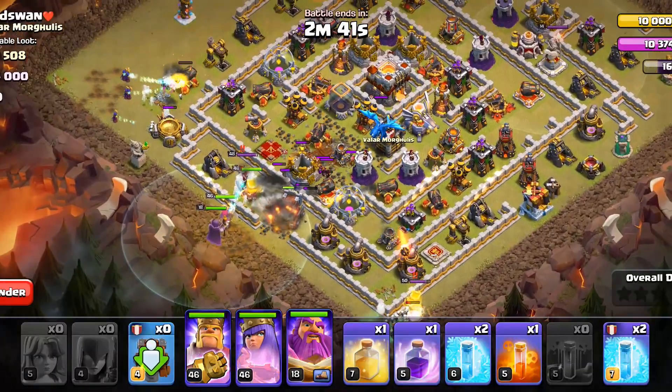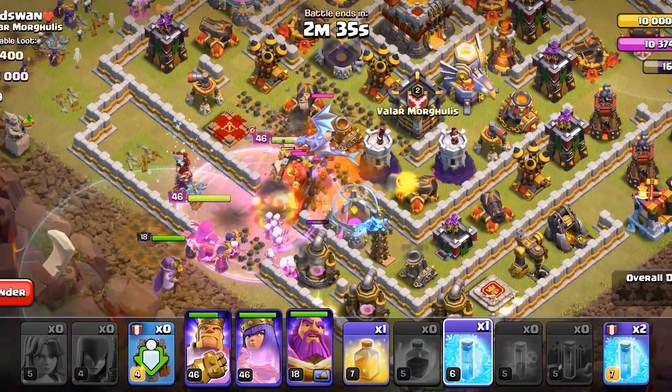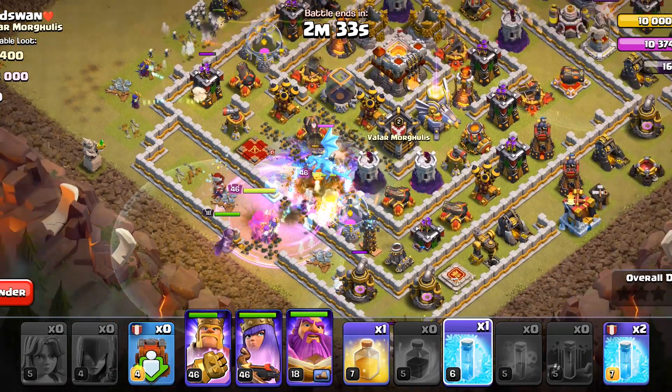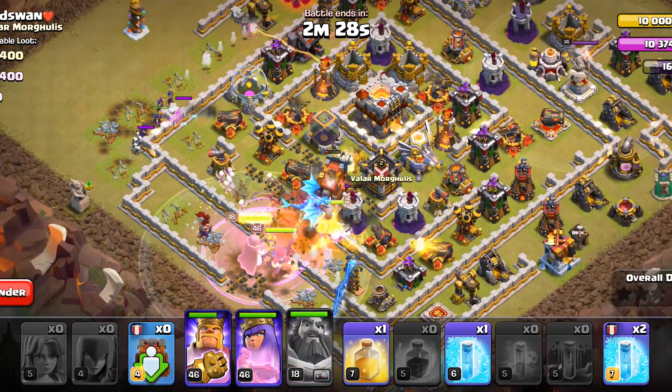We have an electro dragon in the enemy clan castle, so we will need to poison that and also freeze. We will rage the troops because this time we are only using 4 earthquake spells, so we have extra spell slots.